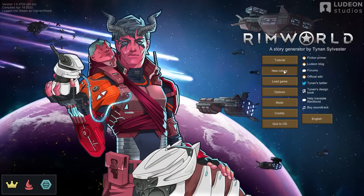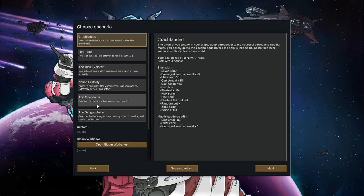New colony! So we've got crash landed — the three of you awake in your cryo sleep sarcophagi. The sound of sirens and ripping metal, you barely get to the escape pod before the ship is torn apart. Sometime later you land on this unknown rim world. Your faction will be a new arrival, start with three people, and this is all the stuff that comes with us in the escape pods.